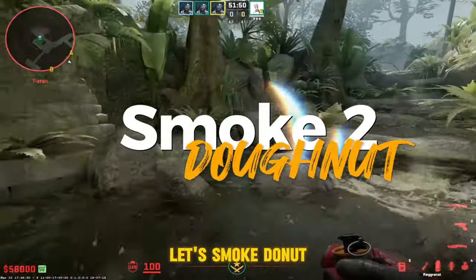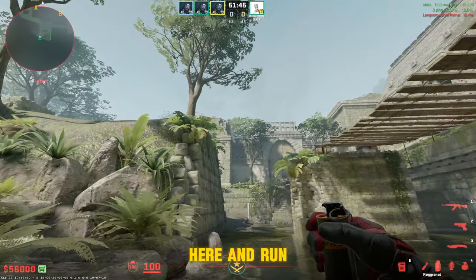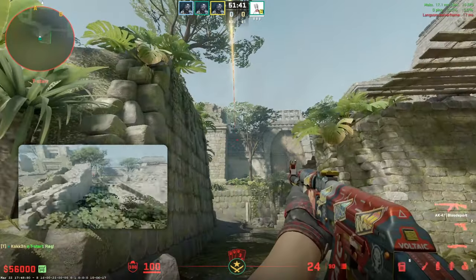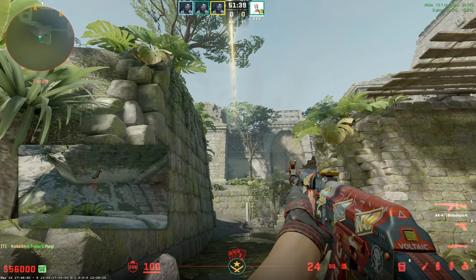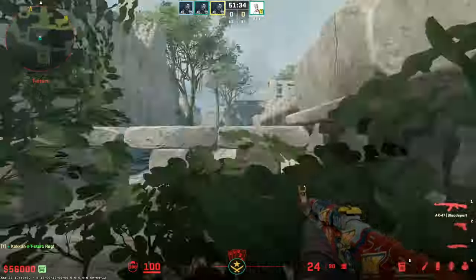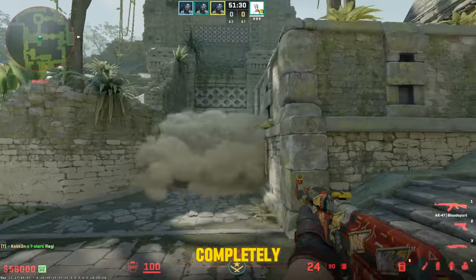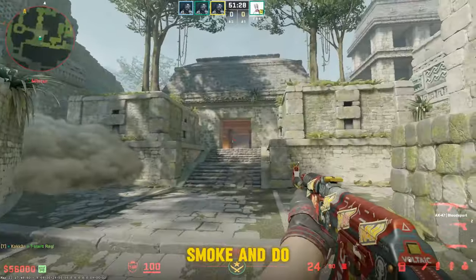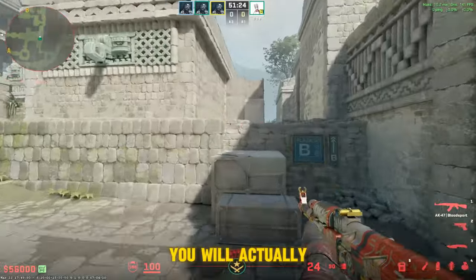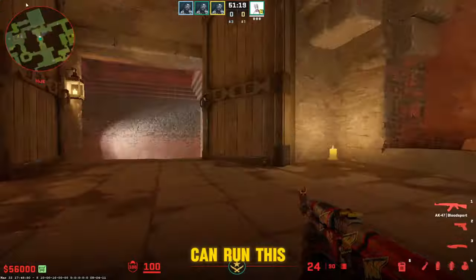Let's smoke donut. Stand in this corner, run jump throw. Gonna land in outer donut, smoke everything off completely. If you do the mid smoke and the donut smoke, you'll actually be able to go up boxes. You can go donut or run this way.